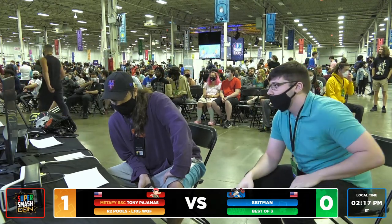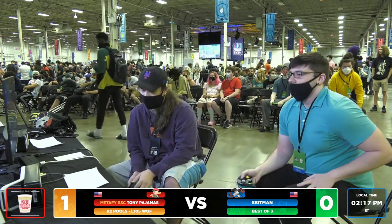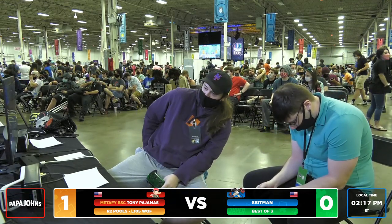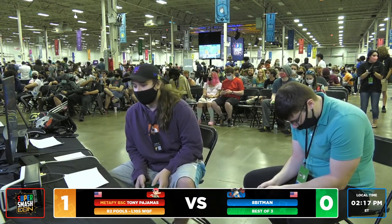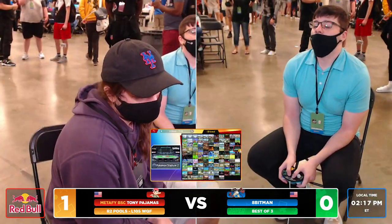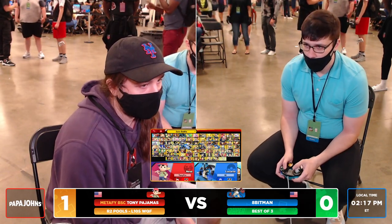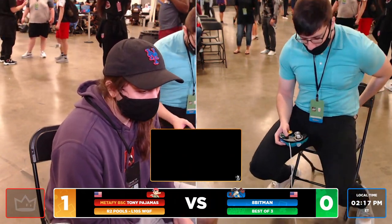He took a lot of damage and was behind, but he kept himself in it the whole time. The biggest thing is that where he expected Tony to go for aerial trades off of fairs, he was getting hit in different ways, which made him think he had to beat those PK Thunders by fairing himself — and then he was getting hit going underneath with his own up-air. Ness was navigating around it, and that's what was so good about Tony Pajamas's advantage. He has to be a little bit more careful while finding those landings.